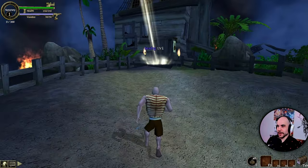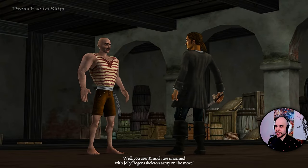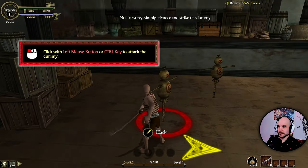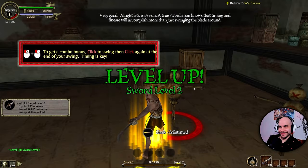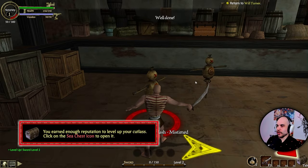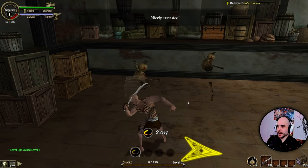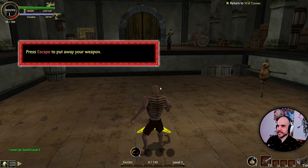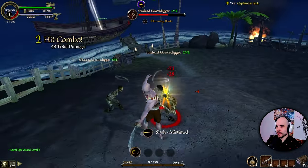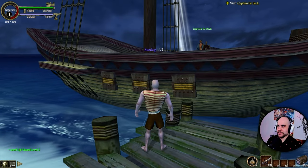Enter the old warehouse — get sword. The jumping is a bit janky. What is his name? I can't remember, it's been so long since I watched the Pirates of the Caribbean movies. Click the sword icon to draw your weapon. This one has action combat? Level up — sword level two. Get a combo bonus so we can level up the weapon. Sweep skill unlocked — it's like an AOE skill. I killed them all. That was pretty good.